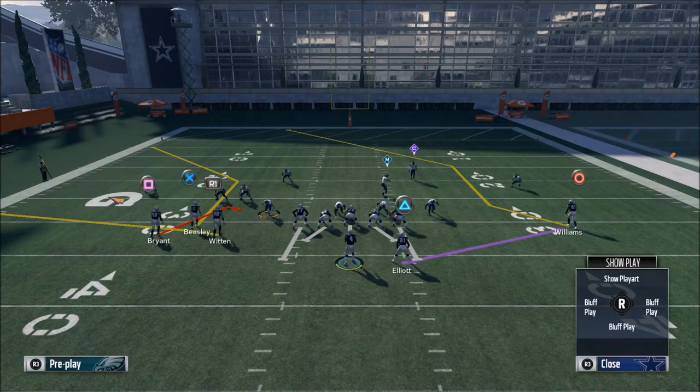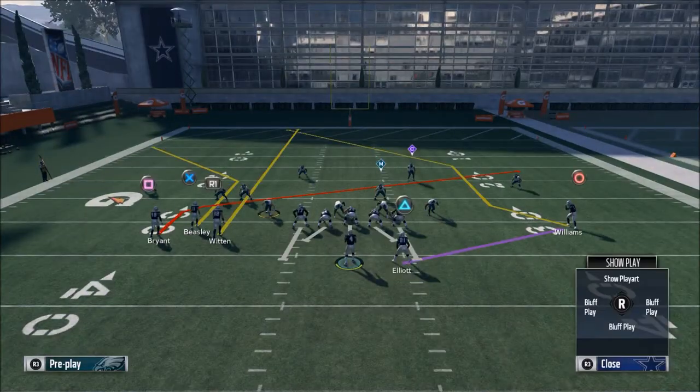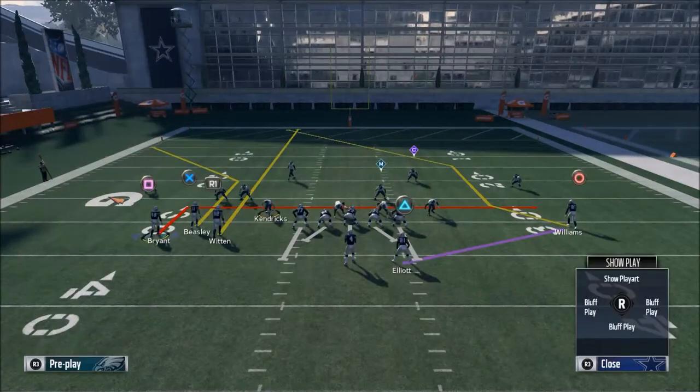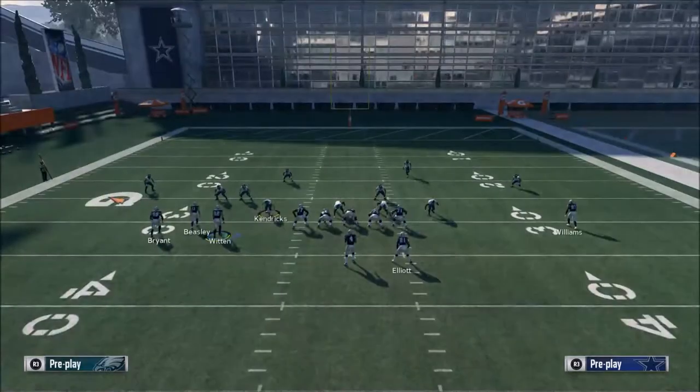To set this up, you want to put Jason Witten on a streak, put Dez Bryant on an in route, and then leave Ezekiel Elliott on his route or put him on a wheel route — whatever floats your boat.